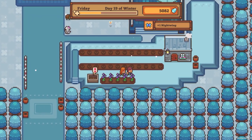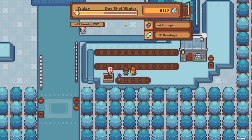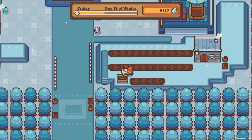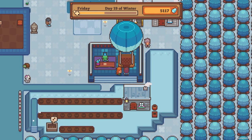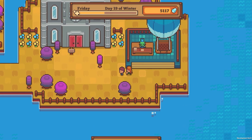Oh, you can walk over gardens now! I love that, it's the little things. Let's go check out the grand library. I believe there was something here - yes, there is something here.